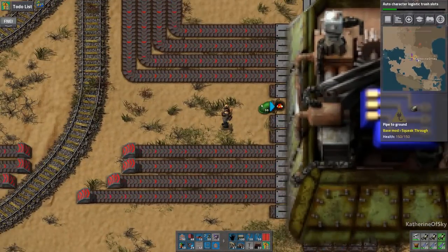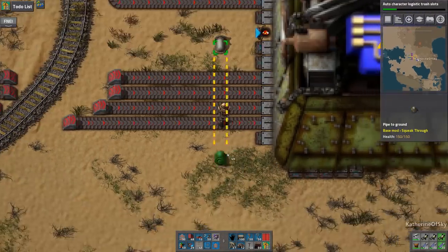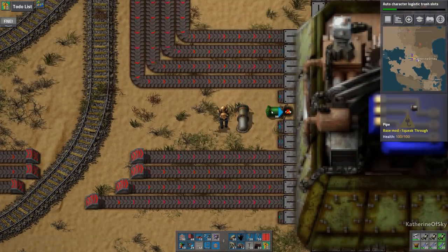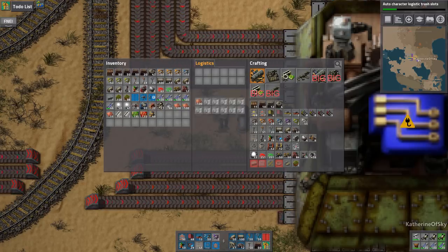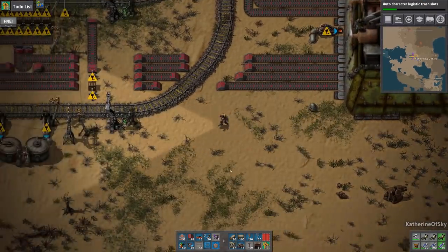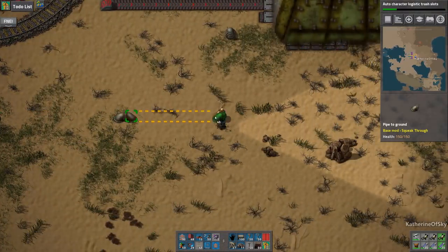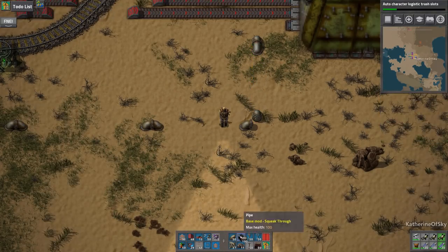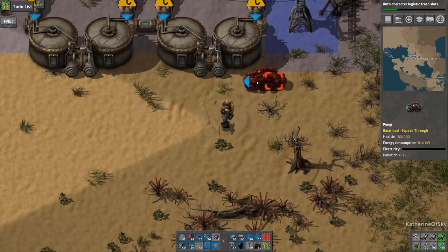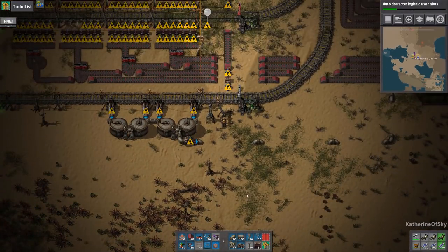Hopefully once we get everything settled and organized, let's just make this a little bit farther. Let's put a pump here. So once we make sulfuric acid, we can just set the train off and it should start making these immediately. We don't need much sulfuric acid for these, so I'm not going to make a second line for this — it's not necessary.